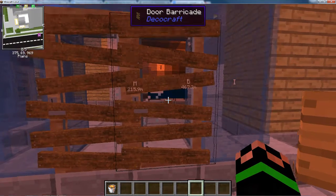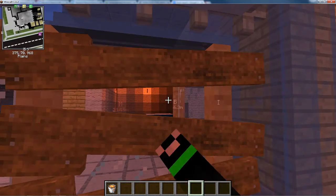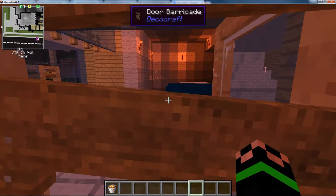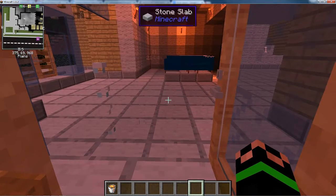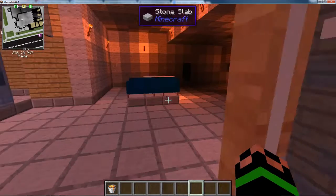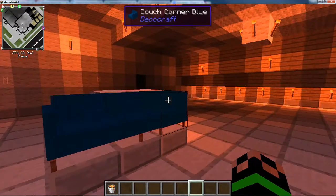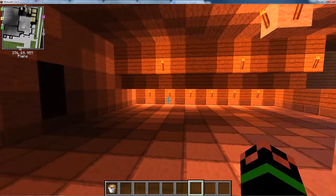We'll just go in. I'm gonna open the door through the barricade. Can we go through the barricade? No, we'll just break it then — I'll break that glass too. Alright, as you can see there's quite a lot of learning going on in this room.